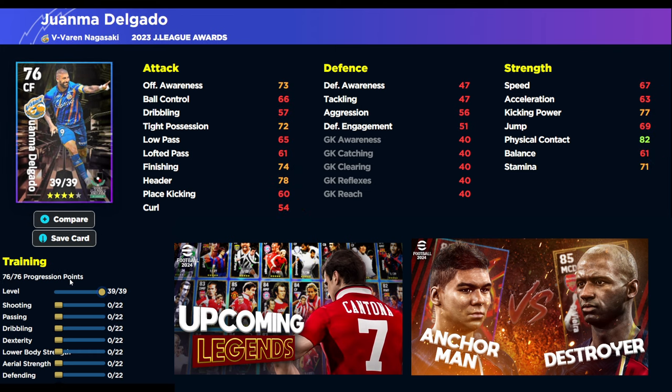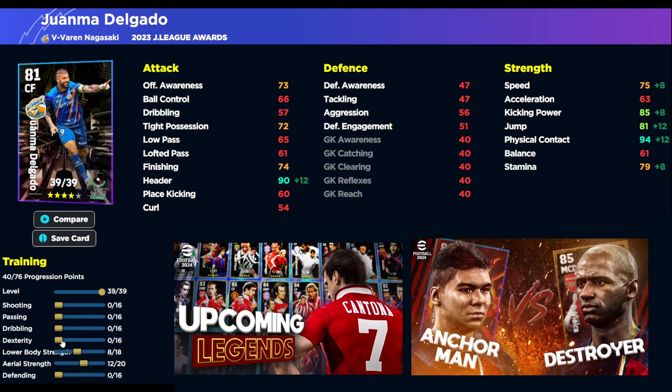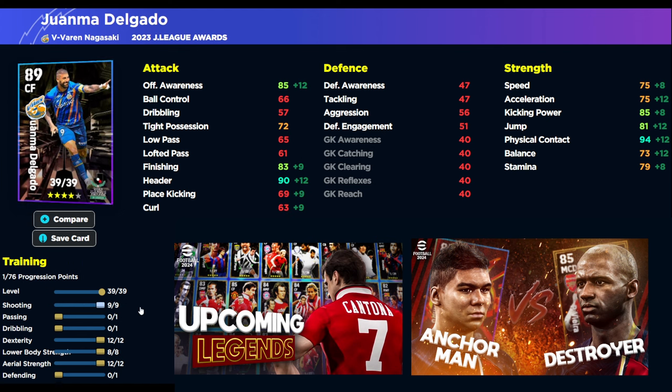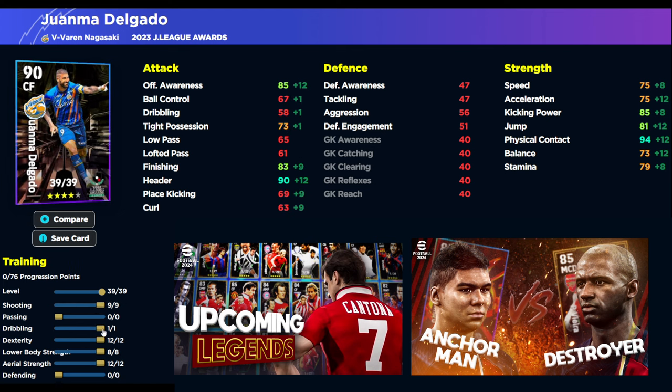Same with Delgado — he's a bit taller and more of an aerial threat, but you're going to get that plus five to everything. If you wanted that physical, bulldozing experience, you can have his physical contact at 95 which becomes 99 overall. His jump is going to be really good, speed at 75 with the plus five is decent, and his attack and awareness and finishing are going to be really, really high. These cards are a bit of fun, but it just depends on how you want to play them.